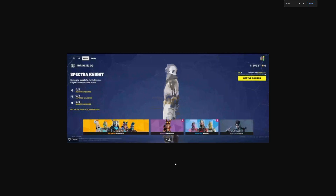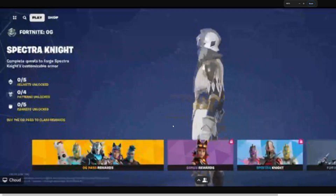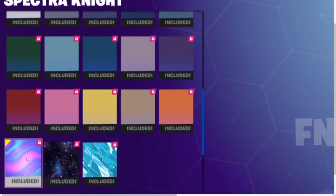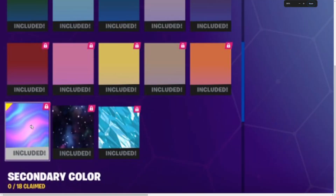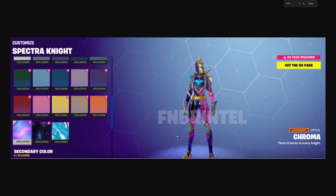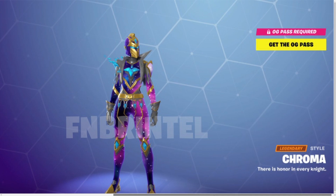This is the first leak we got and there are tons more. Starting off with Spectranite, which is the tier 1 skin — you can customize it in a bunch of colors. There are a lot of unlockable colors, and if you grind the entire battle pass, there are 3 extra galaxy colors at the bottom. The leak from FMBR Intel shows it selecting a color — it's called the Chroma style, and it looks really cool.